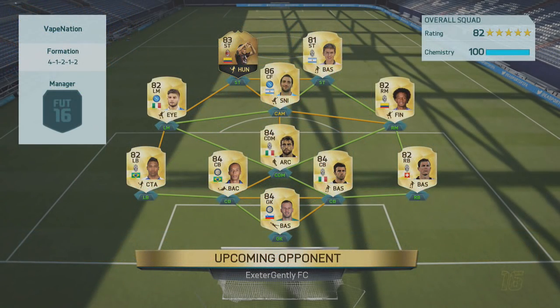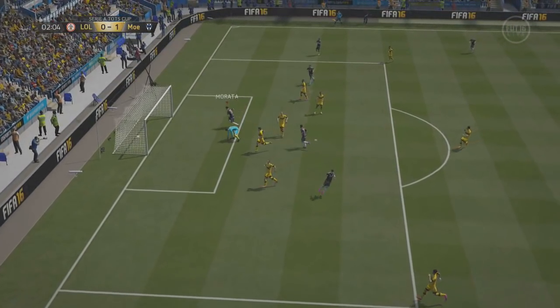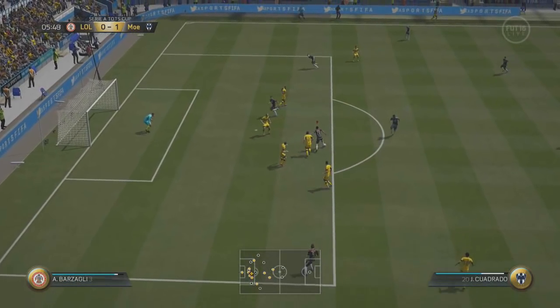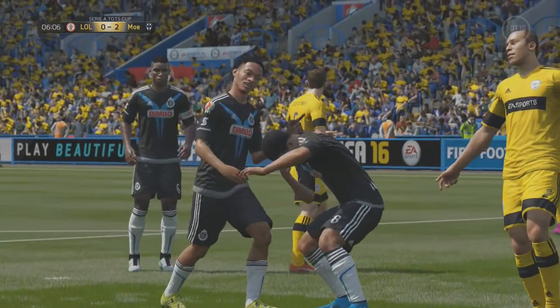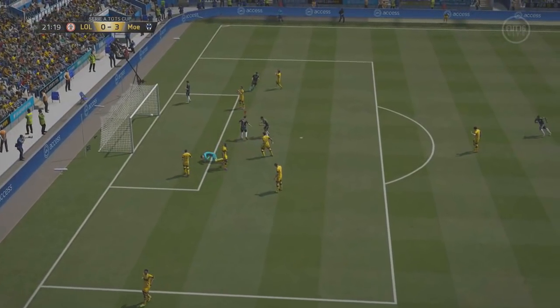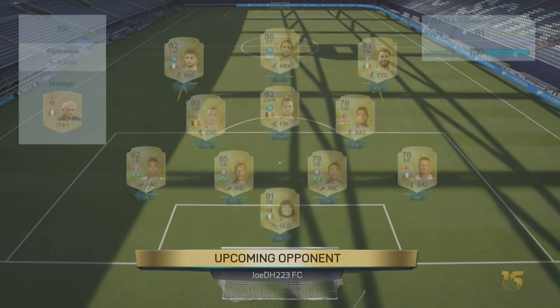Game one of the tournament — we come up against a Serie A team with in-form Backer. A very dry team with no special cards, which honestly scares me the most in these tournaments. Morata gets on the score sheet making it 1-0 after a couple of minutes. Quadrado breaks through with a nice skill and smashes it in — 2-0 in the sixth minute. Marchisio then gets on the score sheet with a smash near post — 3-0 — and that induces the rage quit, sending us into the quarterfinals pretty easily.